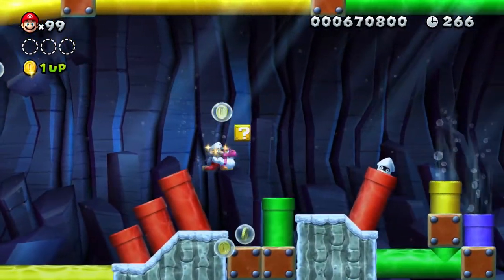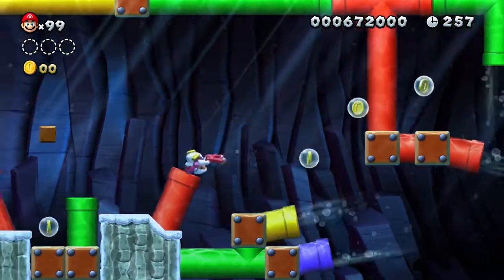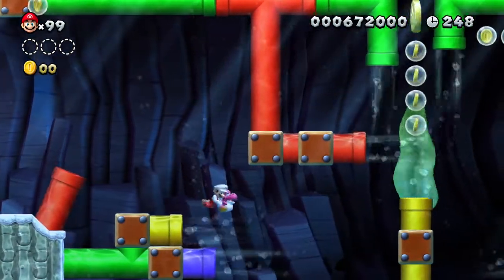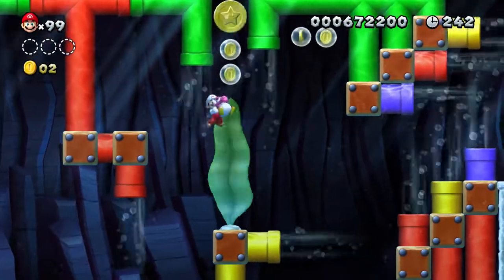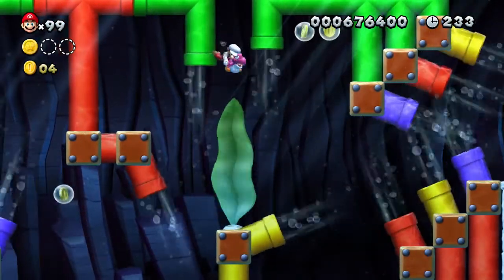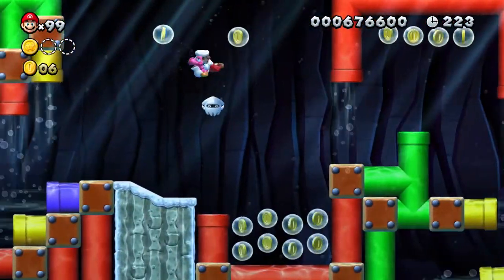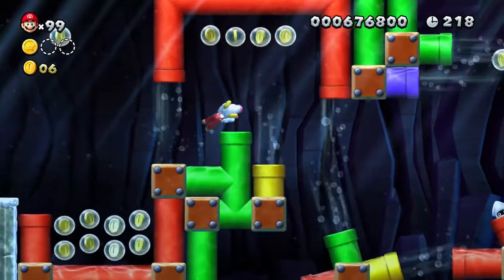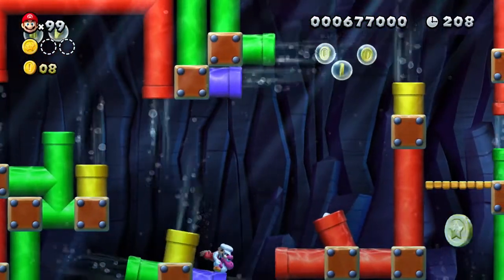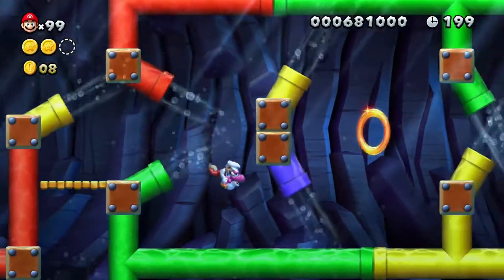He goes super speed in that direction — oh my god, this is great. I'm not going to show you how to do it without baby Yoshi, because why wouldn't you use baby Yoshi? The first star coin you are just going to climb up to get. The second one is a little bit of a brain teaser — you are going to see it but you are not going to know how to get to it. You actually go under and stay as close to the top as you can, or else you will die, and you can go up. That is how you get your second star coin.